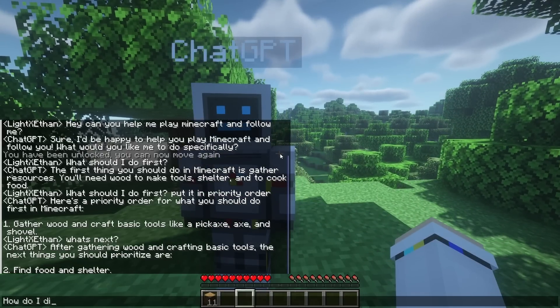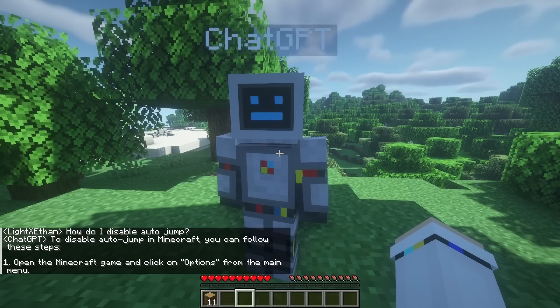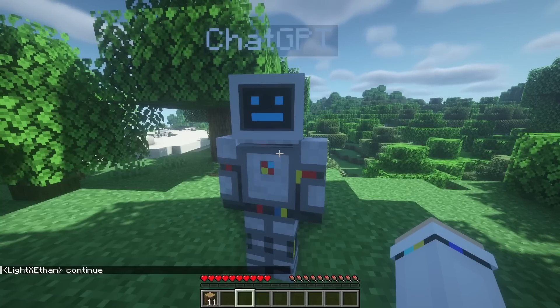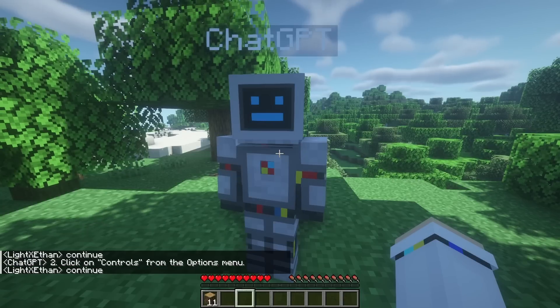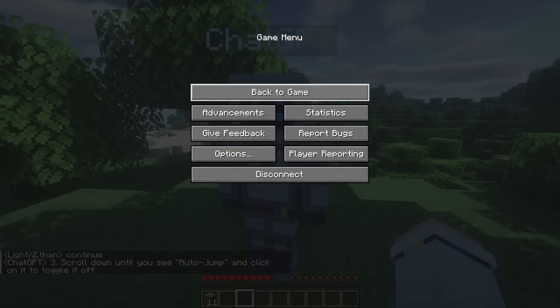I accidentally have auto-jump on. Let's see if the AI can figure out how to disable it. I ask: how do I disable auto-jump? It responds: open the Minecraft options menu, go to controls, then toggle auto-jump. I figured out how to do it — that's cool.